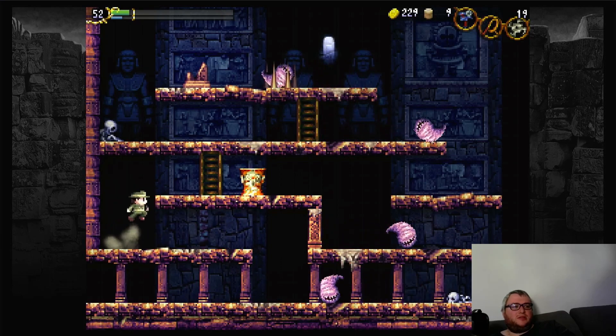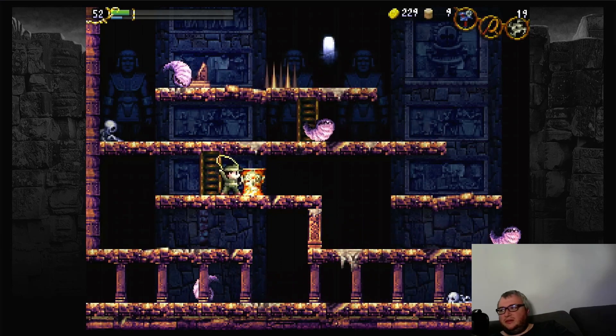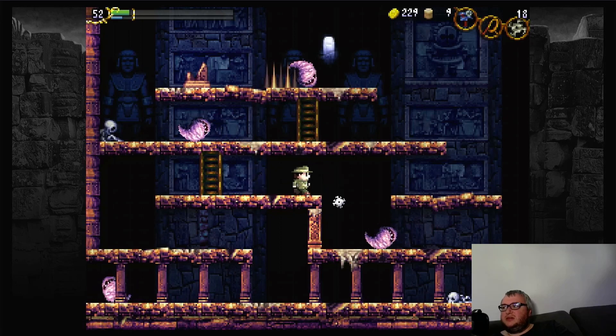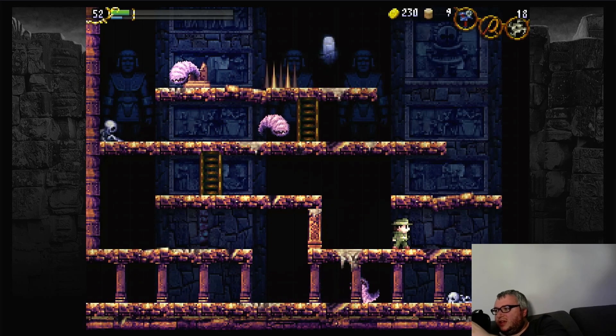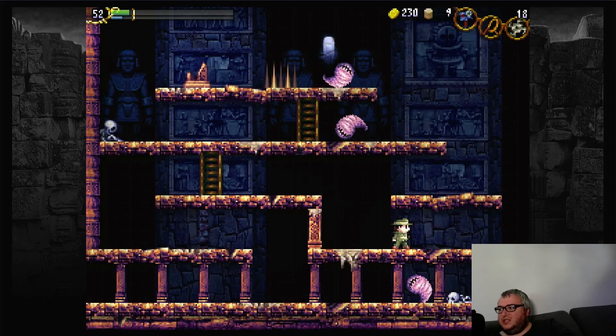I don't think the Rolling Shuriken is used that much in this game. I think it's used more in La Mulana 2 as a method of solving puzzles. But basically you can kill ground-based enemies with this.